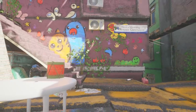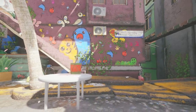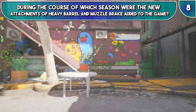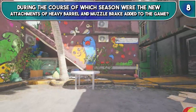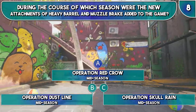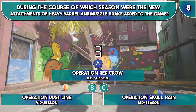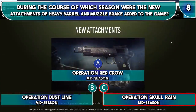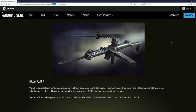On to question 8, and if you've got them all right so far you need this one to get the complete sweep. The topic is Seasons. During the course of which season were the new attachments of a Heavy Barrel and Muzzle Brake added into Rainbow Six Siege? Was it during A, Operation Red Crow; B, Operation Dustline; or C, Operation Skull Rain? The answer is C — it was during Operation Skull Rain that the Heavy Barrel and Muzzle Brake were added into Rainbow Six Siege.